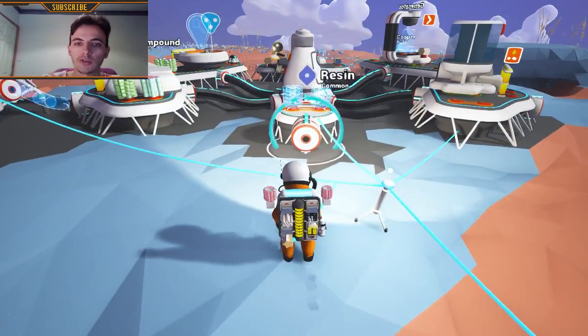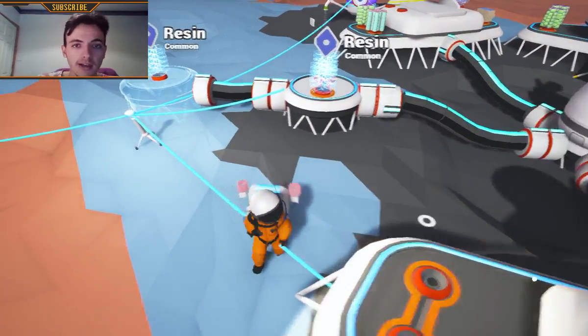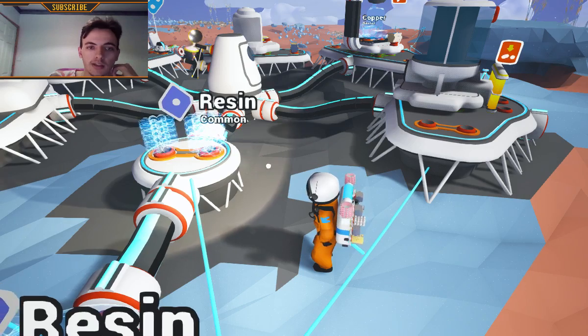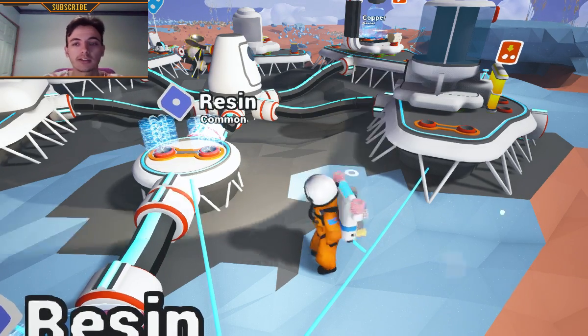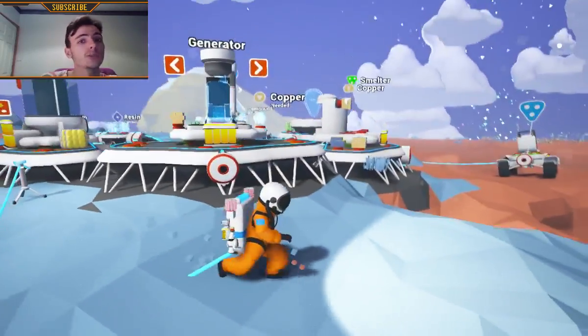In case you don't want it, you can just press it over there as well. In this case I want to basically extend it. But if instead of doing this you actually put two pieces of resin in here, you will get the chance to build a smelter, a research table, or a vehicle bay.